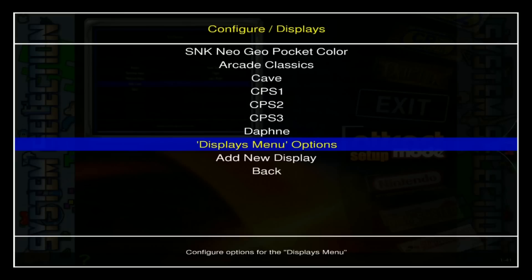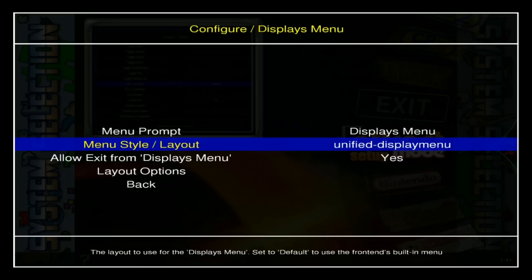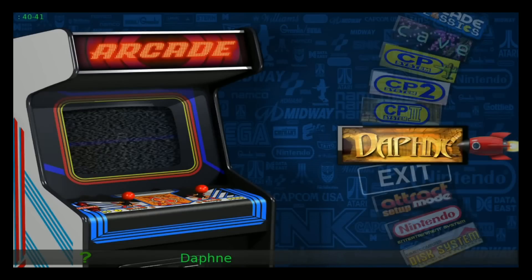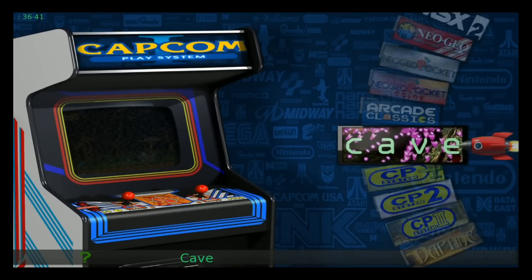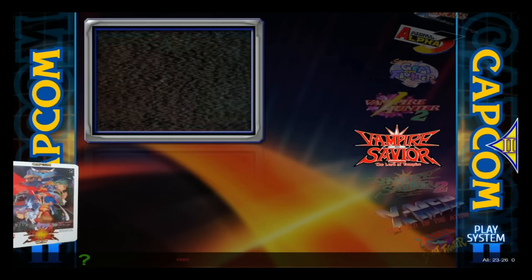If you want to change a display or hide a menu, go to the Displays section at the bottom. This is the unified display. There's also Robo Spin on here — you can switch to Robo Spin as an alternate display theme.